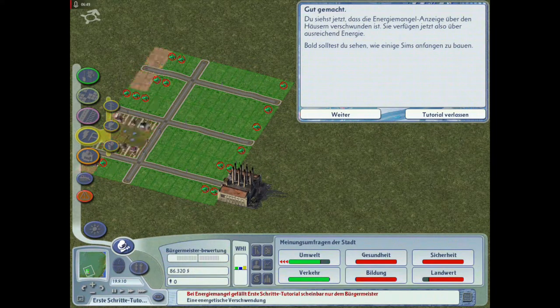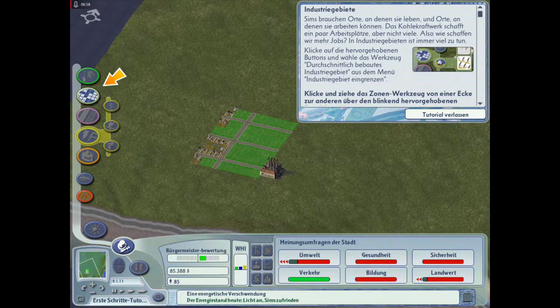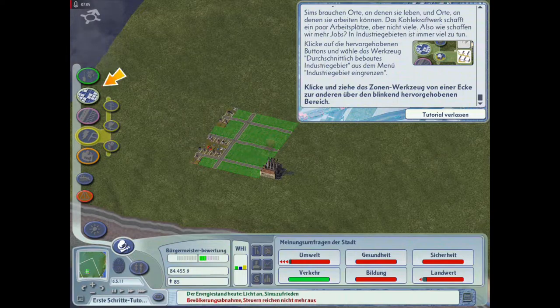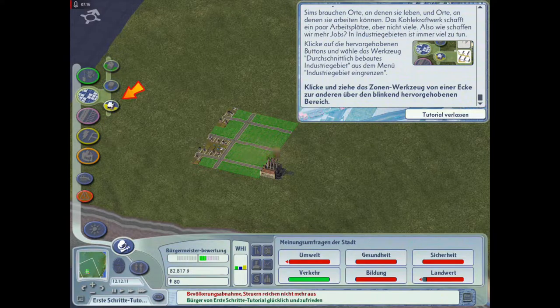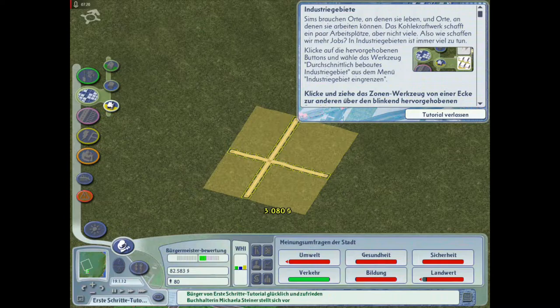Dann machen wir hier - zack! Und dann - guck dir das an, schon bauen sie Häuser. Bald sehen wir, wie einige Sims anfangen zu bauen. Industriegebiete - Sims brauchen Orte, an denen sie leben, und Orte, an denen sie arbeiten können. Das Kohlekraftwerk schafft ein paar Arbeitsplätze, aber nicht viele. In Industriegebieten ist immer viel zu tun! Industriegebiete sind hier gelb.